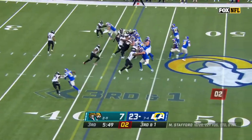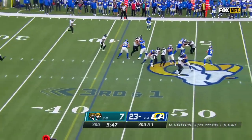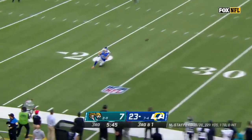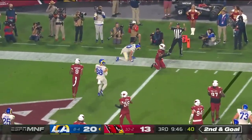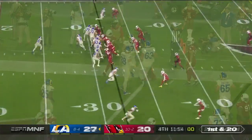Now Jefferson in motion. Play action. Stafford with time, floating it for Cooper Cupp — came back to get it with a sliding catch. Stafford rolling to his right and throwing that way, and snuck it in for Cooper Cupp.